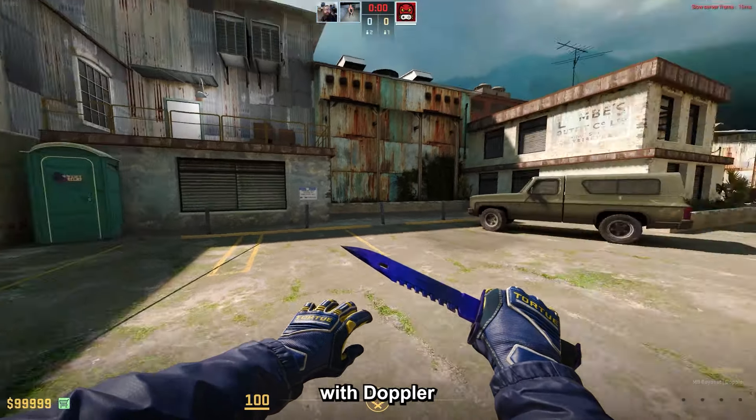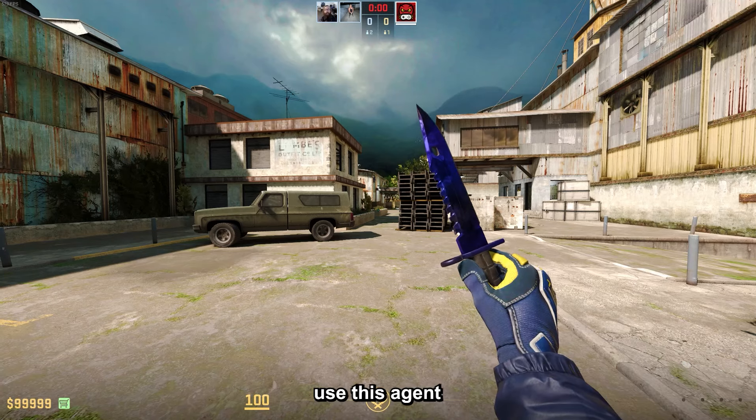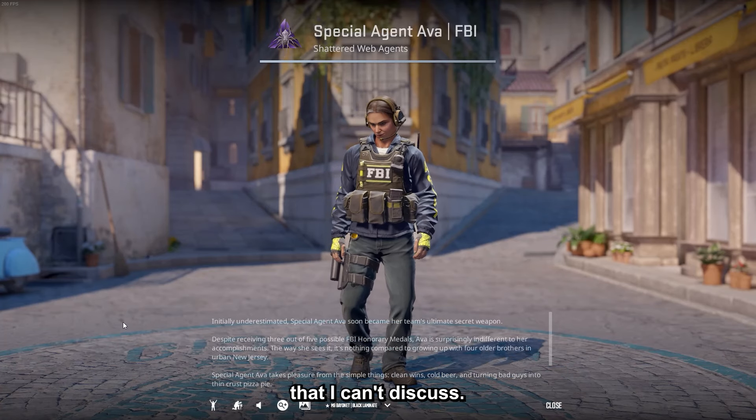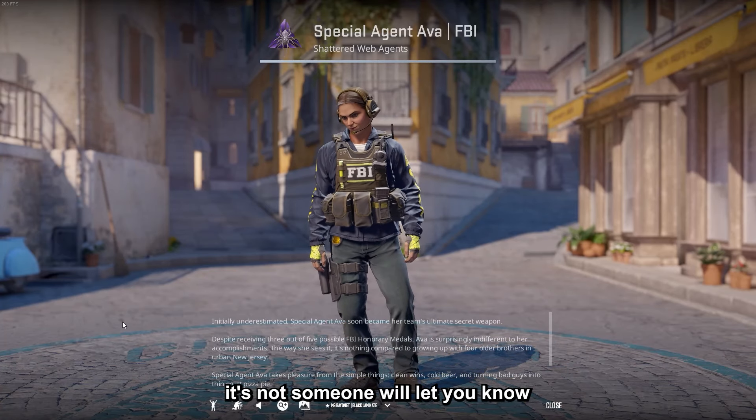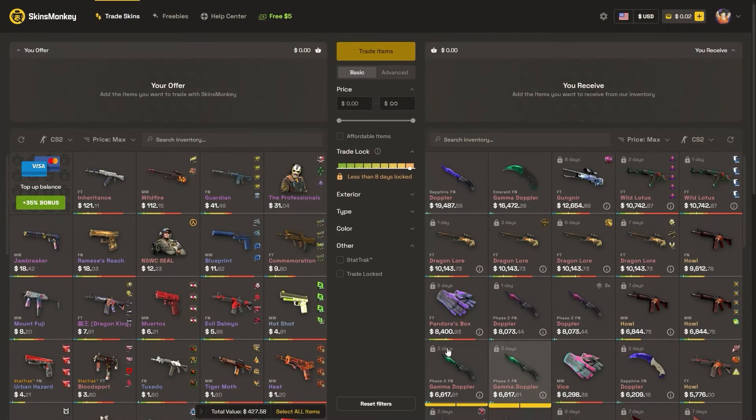Next up, the Special Agent Ava. If you want an agent to combo with Doppler knives in general, I would say this is the best one. But I still can't use this agent for a reason I can't discuss — if you know, you know. If not, someone will let you know in the comments. This one costs $13.50.